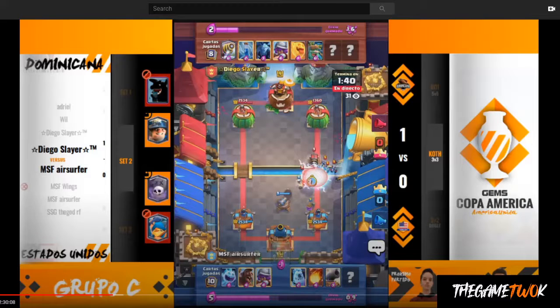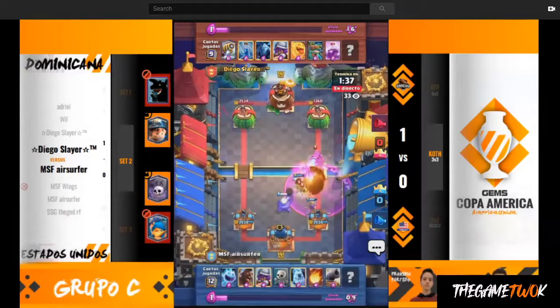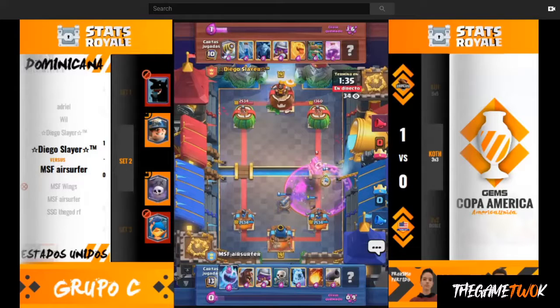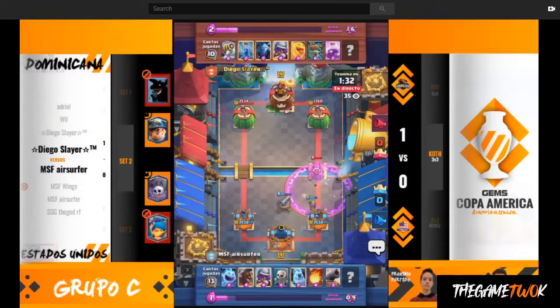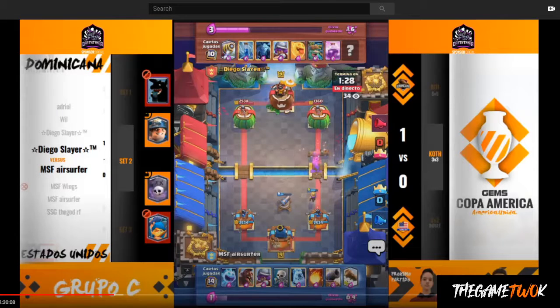You have a Gob Giant Sparky and a Cannon versus the Cannon and a Musketeer — there's a bunch of other cards coming in and out, which makes it equally sad. Because the Cannon didn't even get taken down. Look, if there's another push they're going to the Cannon again. It's just really crazy how well Air Surfer played this.